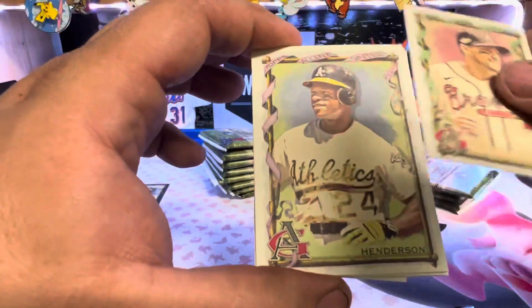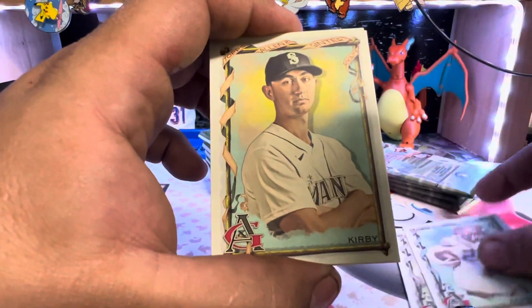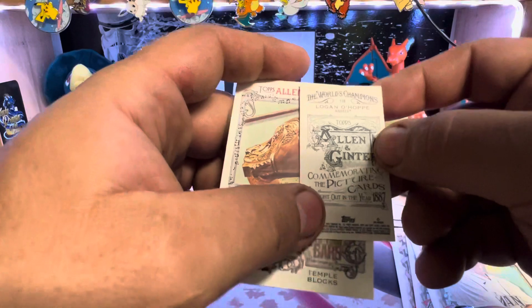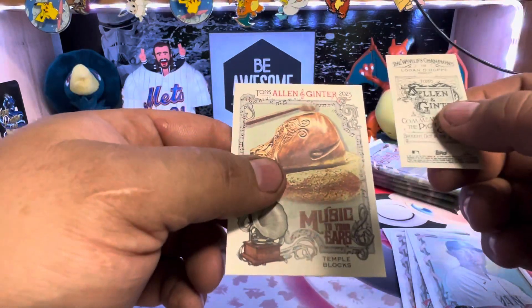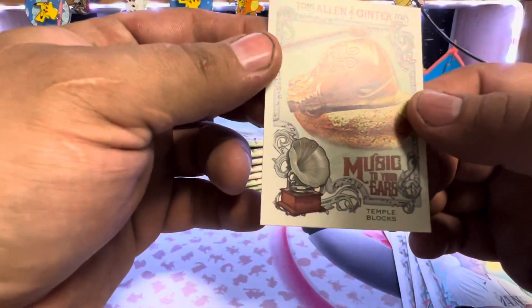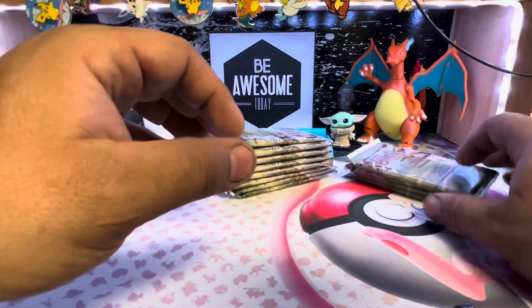Austin Riley. The big Ricky Henderson. Rasmussen. Kirby. Logan Webb. Music to your ears — Temple Blocks. That's it — the big hit. Well, we knew going in that you could pull anything out of these.